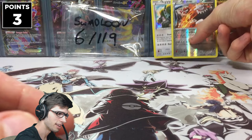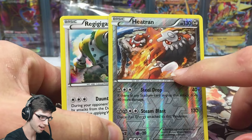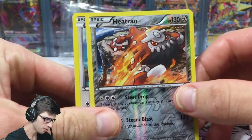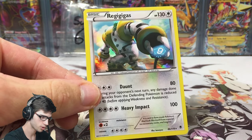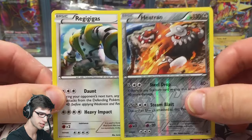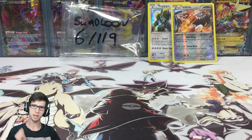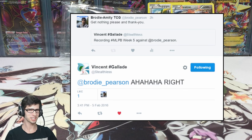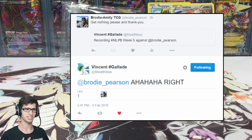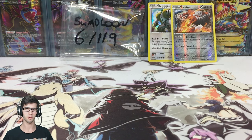Not bad, but not good. I'm not feeling too confident today. It would have been nicer to pull the Heatran in its Holo to get the extra two points. But we've got the Heatran worth one point and the Regigigas Holo worth two points, so we've got three points total today. That's a little risky because we're just not getting the Ultra Rares we need for these battles. But I wish the best of luck to Stealthless — I've got a pretty strong feeling he's got the win today, unless he gets worse than that. These MLPB battles, you just can't predict what is going to happen.